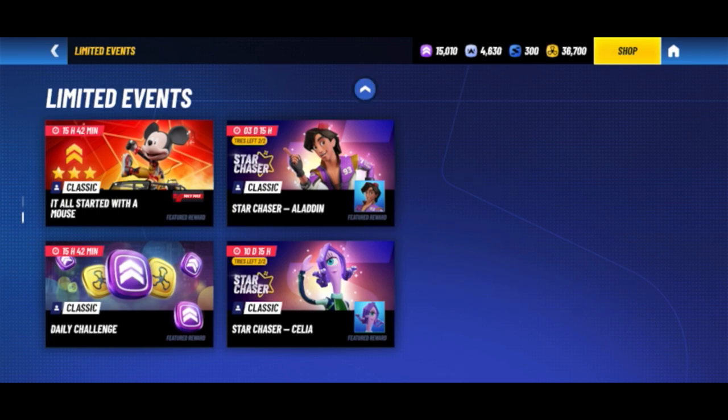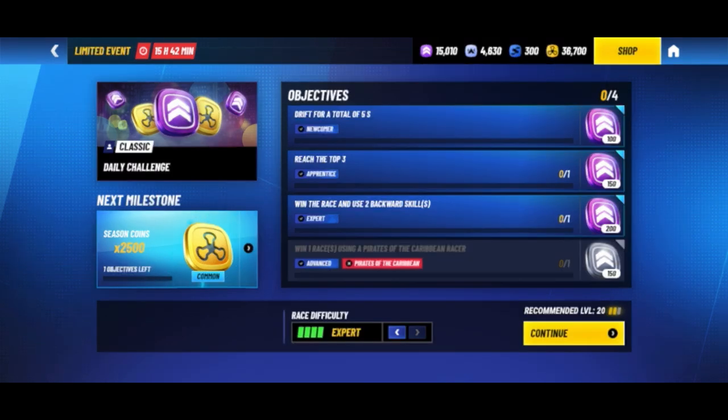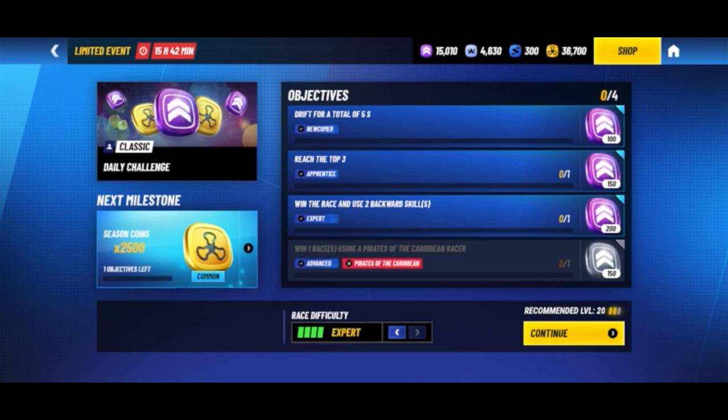Let me show you just how simple some of these are. Picking the daily challenge, you select your level and any necessary drivers you're looking for. There's a good amount of coins as rewards here, and it's nice and easy. Let's go ahead and do a quick race.